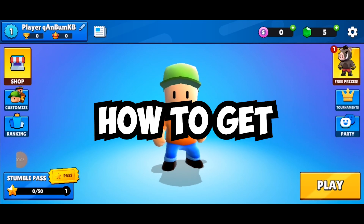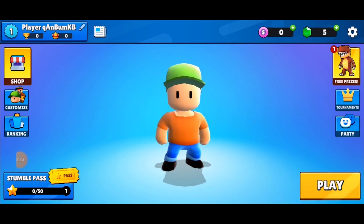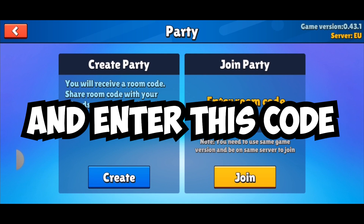Hello, today I'm going to show you how to get the secret skin in Stumble Guys. First, go to party and enter this code.